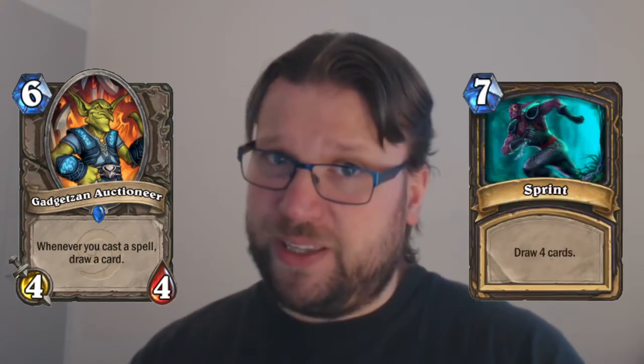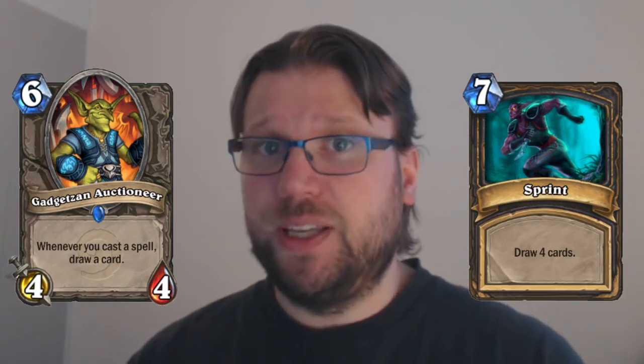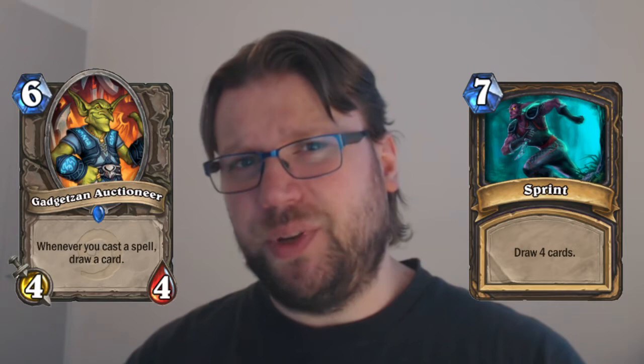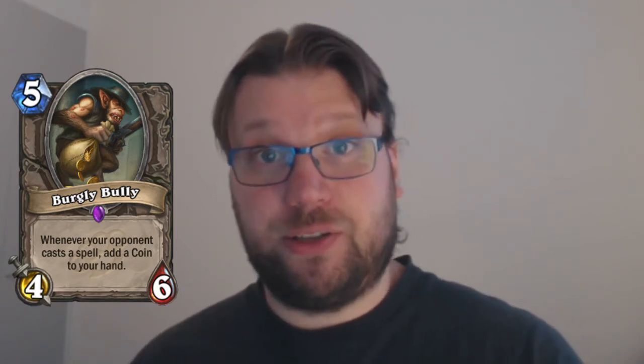The slower variants of rogue typically rely on being able to cycle a lot of cards with the Gadgetzan Auctioneer. I don't expect Sprint to make a comeback — I still see Auctioneer as the premium cycle option, and that typically means you need to generate cheap spells. Without the Tomb Pillager, I expect Burgly Bully to rise up and see a lot of play, replacing Tomb Pillager in a functional way, but coming into the 5-mana slot.